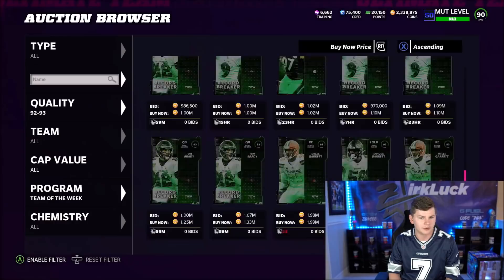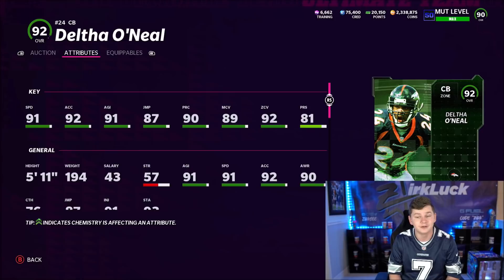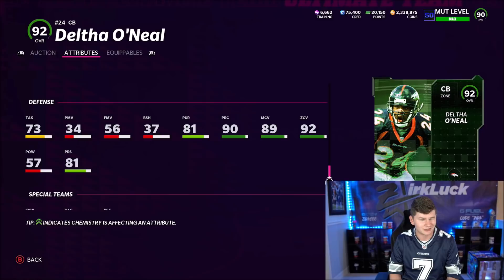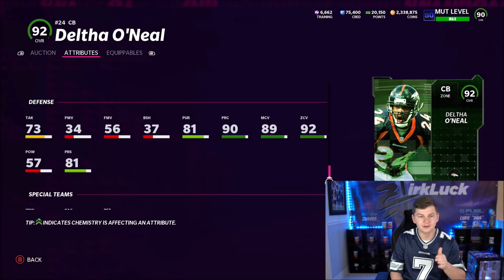Here's Deltha O'Neal — he's got 91 Speed, 92 Accel, 5'11". So you have Diggs at 6'1" and Deltha at 5'11". He's got 89 Man and 92 Zone, but can't press as well as Diggs — 81 Press. Press doesn't really work all that well this year anyway. He has 87 Jumping, so in terms of height and jumping, Diggs definitely beats him by a lot. Block Shed is 37 — he's going to get pancake blocked. He weighs 194 pounds. Deltha O'Neal is literally going to get pancake blocked nonstop. 57 Hit Power and 73 Tackling — that's bad.